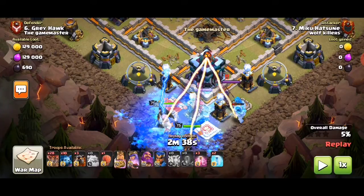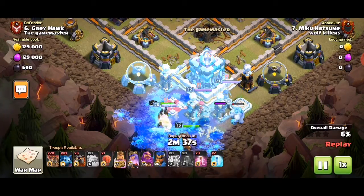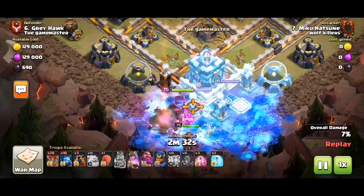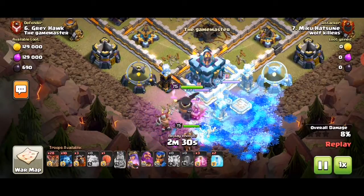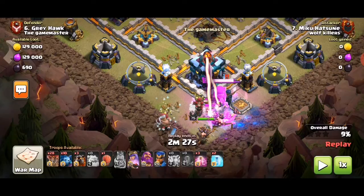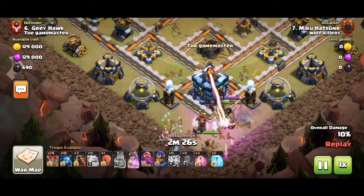As everyone knows, these kind of teaser bases are extremely trapped on one side, so better to be safe than sorry. You could use headhunters if you really wanted to, but you'd probably be better not to, because the town hall does splash damage onto around five targets. So the headhunters just won't last long, even if the enemy hero is on the outside.